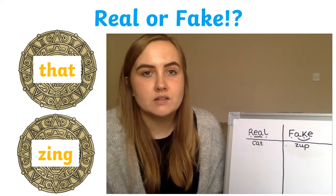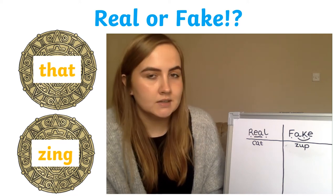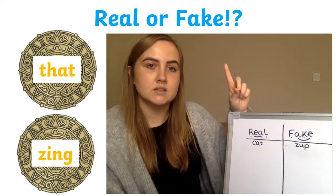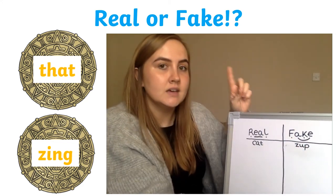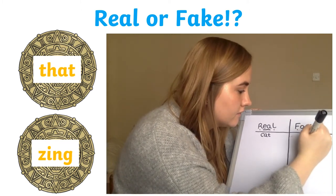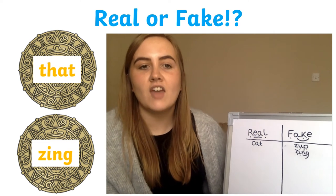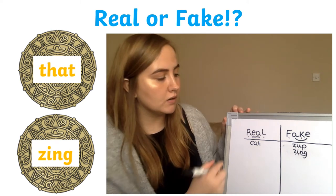So the first word we're going to check is 'zing'. Is zing a real word or a fake word? It is a fake word — well done. So we need to write it in our fake box. Sound the word zing out: Z-I-N, zing. Fantastic. So zing is a fake word. And then the word 'that' — is that a real word or a fake word? It's a real word — fantastic. So zing goes in the fake box and that goes in the real box.